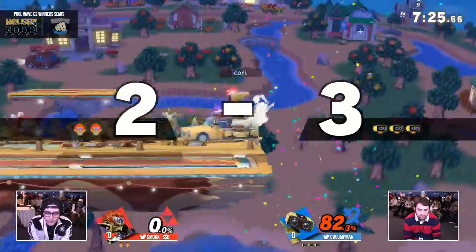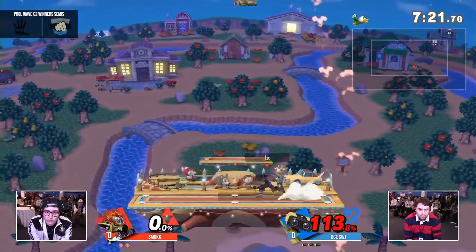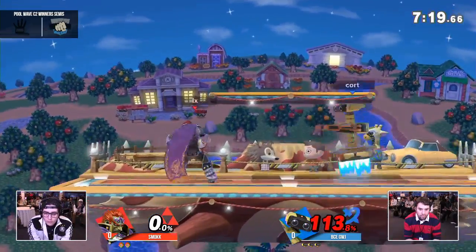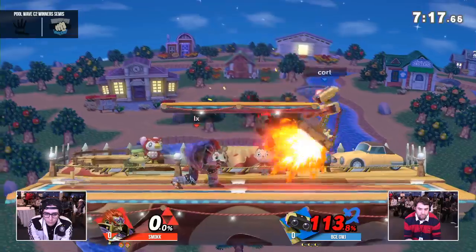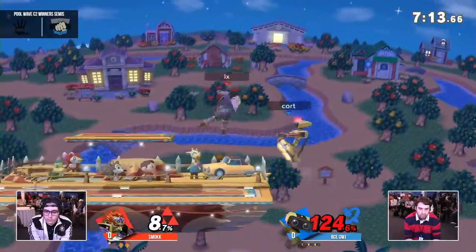Return to center and return to the blast zone with the down air, which goes through the stage. Reminiscent of Captain Falcon. And on a linear recovery like Ganondorf's, it's kind of free. It's a pretty easy edgeguard to land on Ganondorf. That's gonna be a big difference in the set — the difference in the recovery.